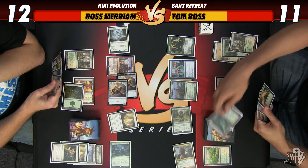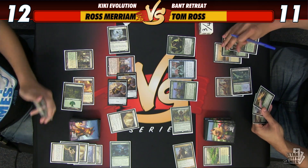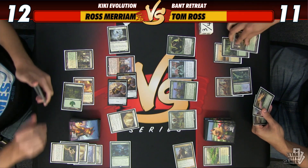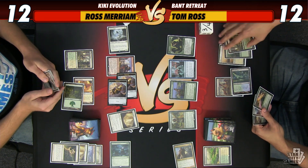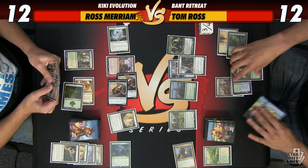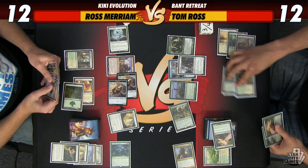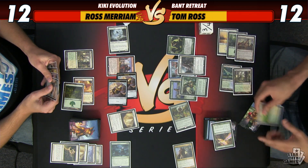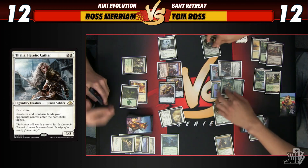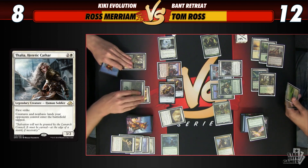Tap this for mana — you're going to go to 10. What if I don't shock? I just won't shock, so you're at 12. I'll just play some stuff — I'll have one floating. Let's play a thing and another thing. I better look at this first. Probably don't want that. Get this back I guess. I'm going crazy over here. I'll take 4, go to 8.